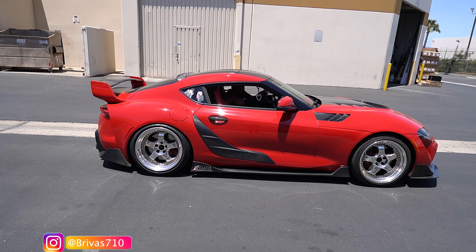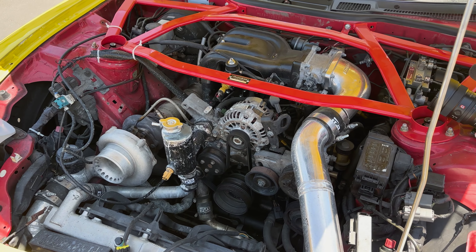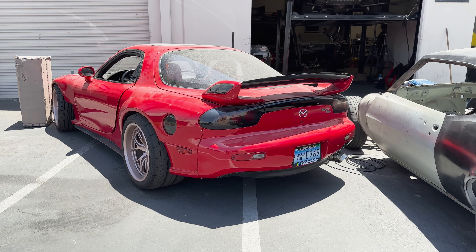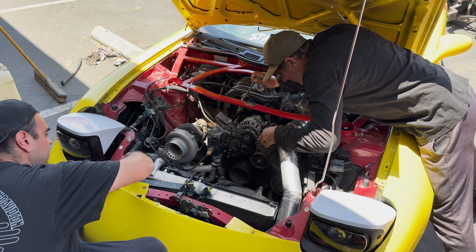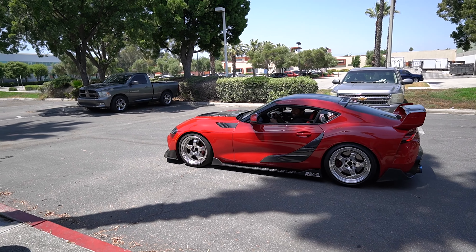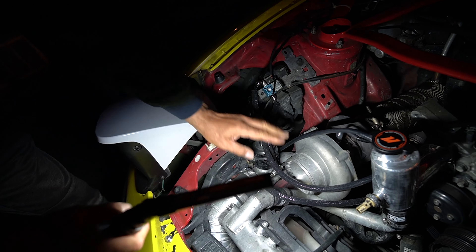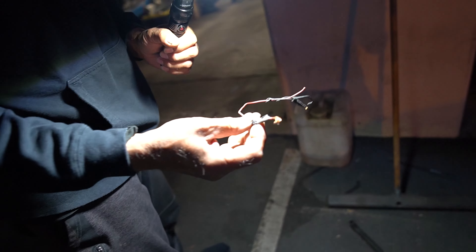Here is the replacement coolant reservoir tank we're going to use. Huge shout out to Mishimoto for hopping on board with the build — they sent over a large reservoir cap to replace the current one. The existing radiator cap looks flimsy and untrustworthy. What reservoir caps do is when enough pressure builds up, it pushes the spring up and more fluid flows through. So we upgraded to Mishimoto's 19 PSI cap, which will be a nice upgrade.